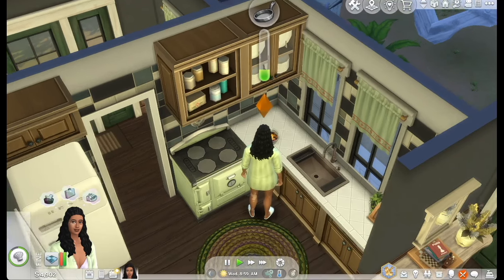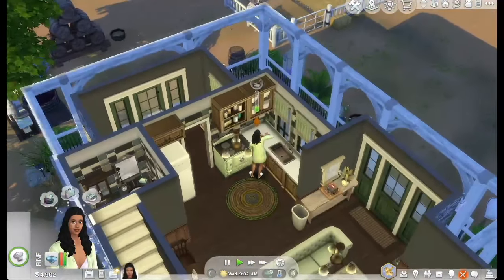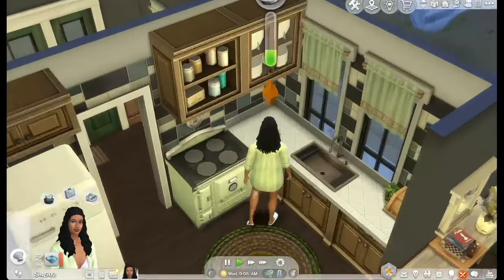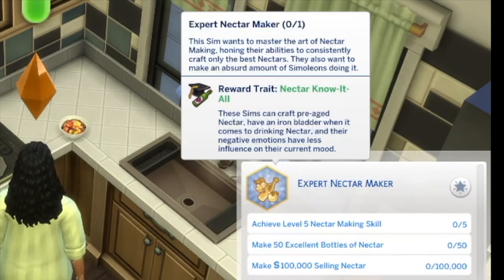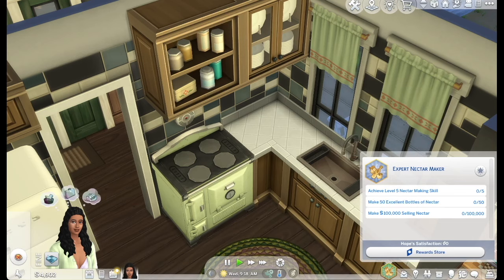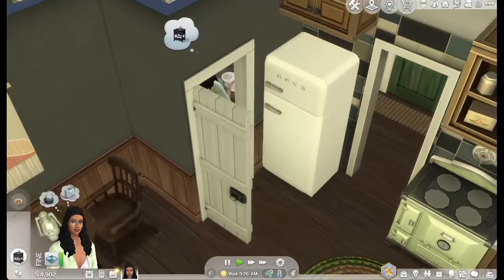We're here with Hope Hugh, literally just popped her into this lot. She's going to have some breakfast because she's hungry. She has the Expert Nectar Maker aspiration — basically she wants to master the art of nectar making, consistently craft the best nectars, and make a lot of simoleons doing it.